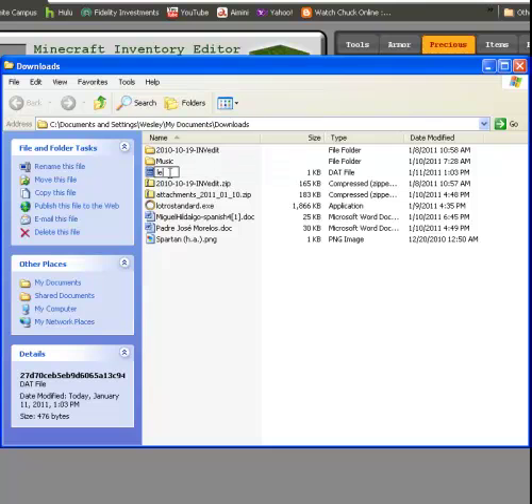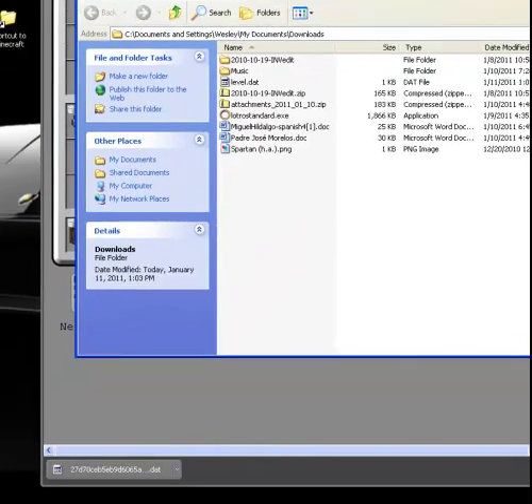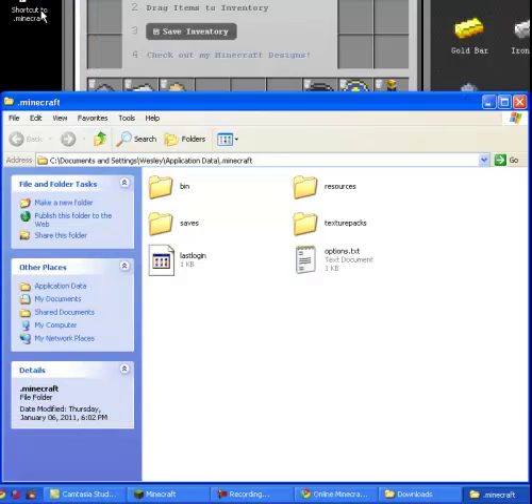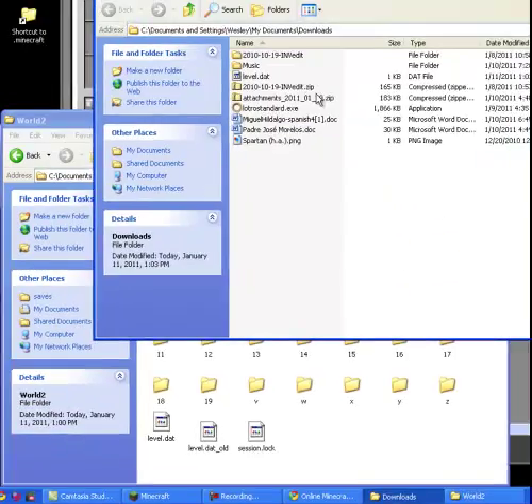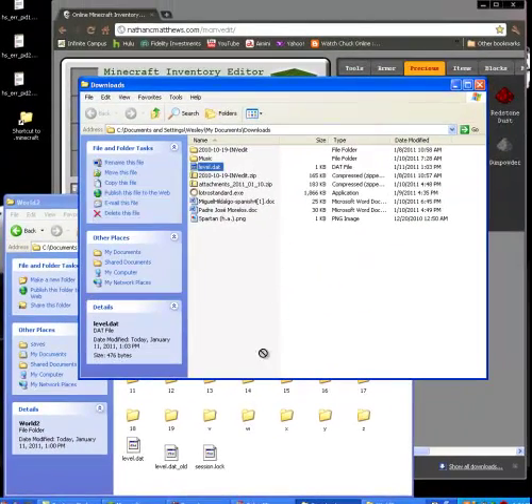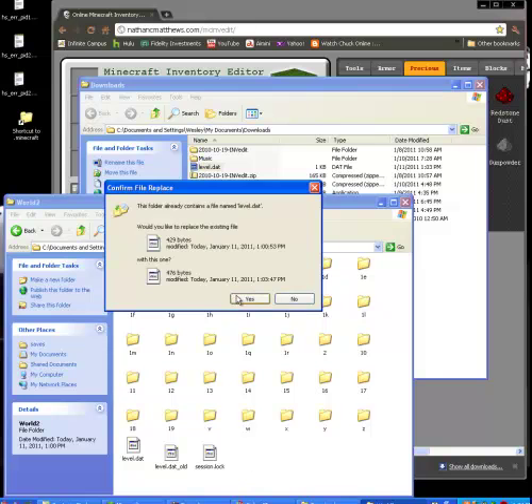Show in folder. Rename it as level.dat. Then you're going to open up your Minecraft folder, go to saves, world2, get that file, and you're just going to drag it right in.